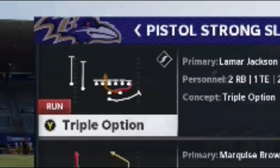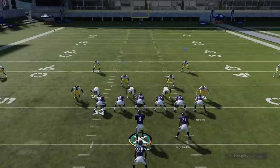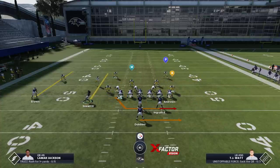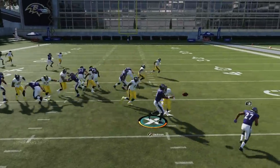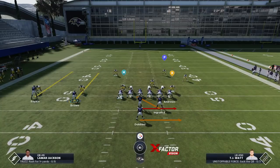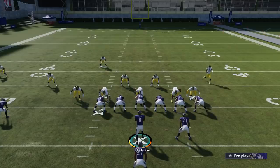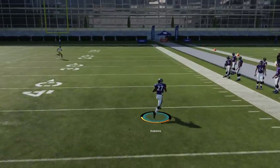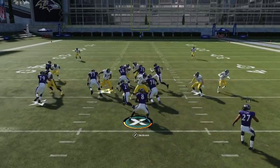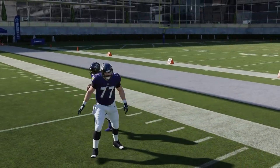Next up is the triple option — this might be the best play of the entire video. I substituted a running back at the fullback spot, which is about the only thing you really need to make sure you do. There are really no adjustments needed. In man coverage you could motion the receiver across to pull the cornerback. Since I have the open side of the field, I'm just going to pitch it out. If I'm running it to the fullback — Ingram — I just hold the A button and you get a really consistent inside run. Holding it with Lamar, you get the flip animations and can get the pitch out really late in the animation.